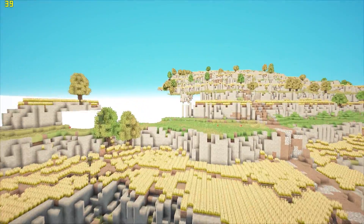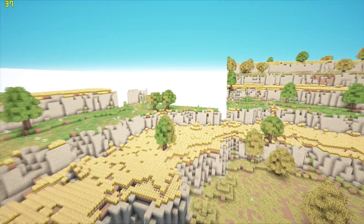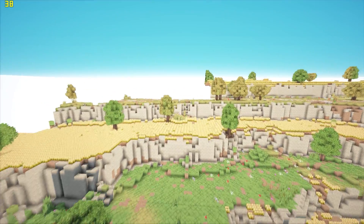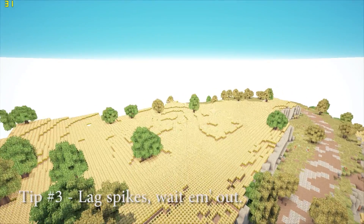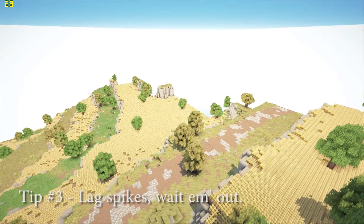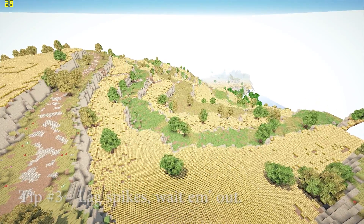As I load up the map, you will definitely be seeing some times where the footage stops for like a second or two. Those are just lag spikes from having so many blocks rendered in at one time. Tip 3: when giant lag spikes do happen, it's best to just let your game sit there for a minute or so until it works through those chunks that are overwhelming the game.